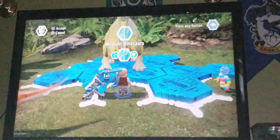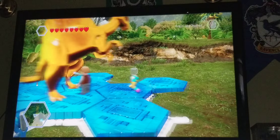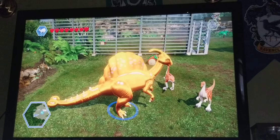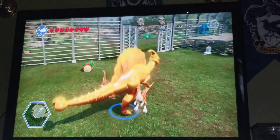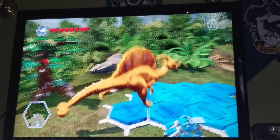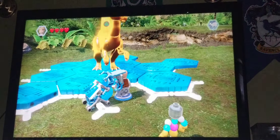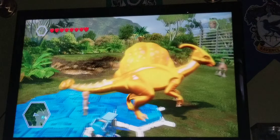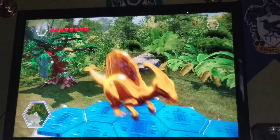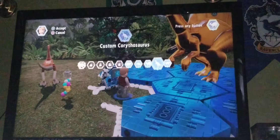Moving on to the parasaurolophus hybrid — it just has an ankylosaurus tail club and then a spinosaurus sail, with just the regular head of the parasaurolophus. It's all gold, which actually looks pretty nice. It has this attack and the spinosaurus sail attack. Nothing too different but yeah, they're pretty much the same thing. Then the carnotaurus hybrid.